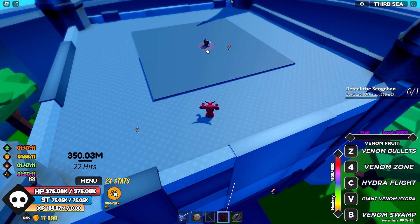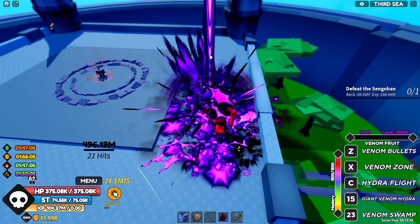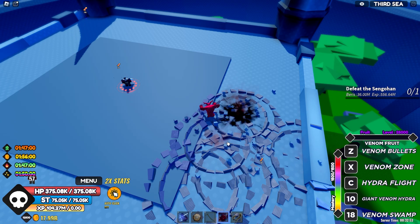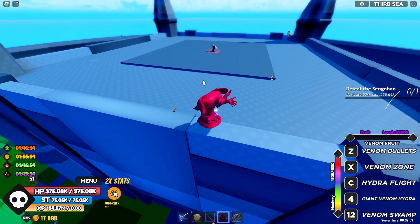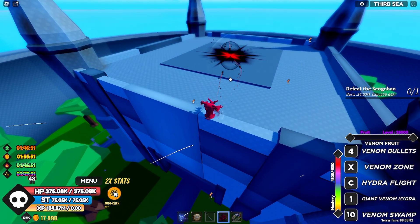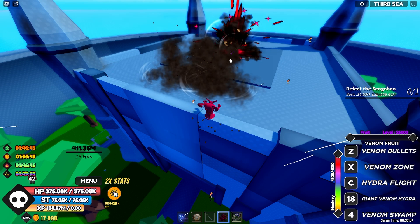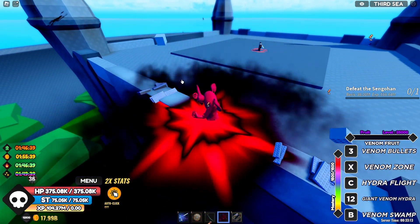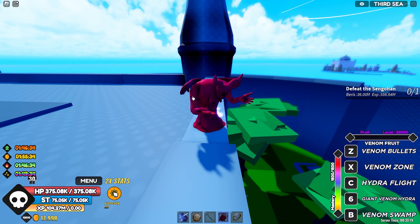The Venom form has the highest DPS in One Fruit Simulator currently, fruit-wise. But the Phoenix form you can use with melee, gun, and sword at the same time. The Venom Bullets and Giant Venom Hydra have longer range, while Venom Zone and Venom Swamp are close range. Overall, the Venom fruit is solid and strongest currently, but you have to choose what you want — use everything together or just one fruit. That's it for this video, see you in the next one, peace out!